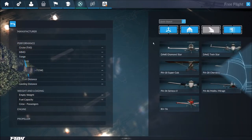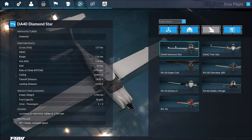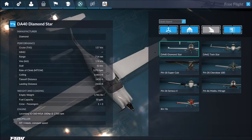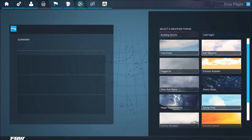Going in to look at the aircraft, it's a much more limited selection than Microsoft Flight Simulator X from 10 years ago — only general aviation aircraft at this point. No real complex aircraft, no airliners, no 737s or Learjets or anything like that.